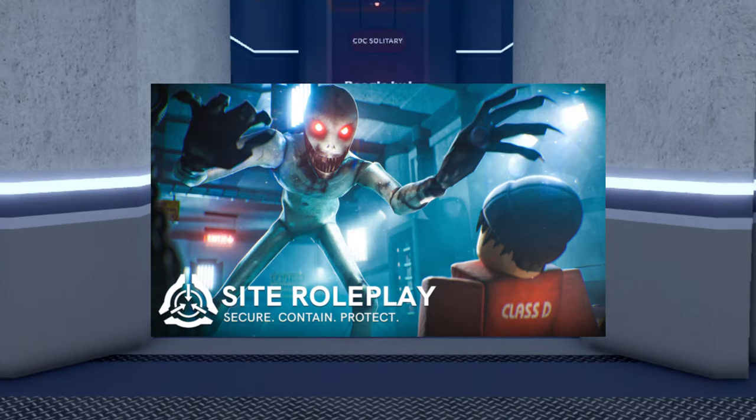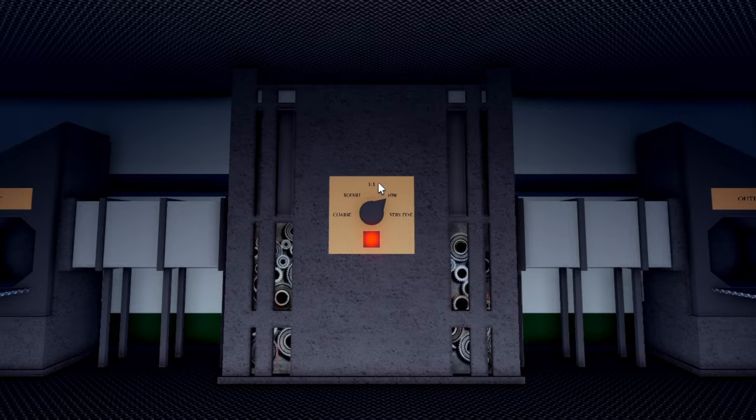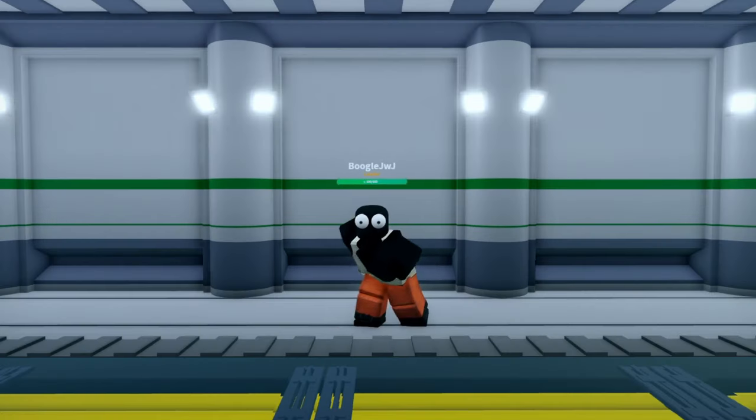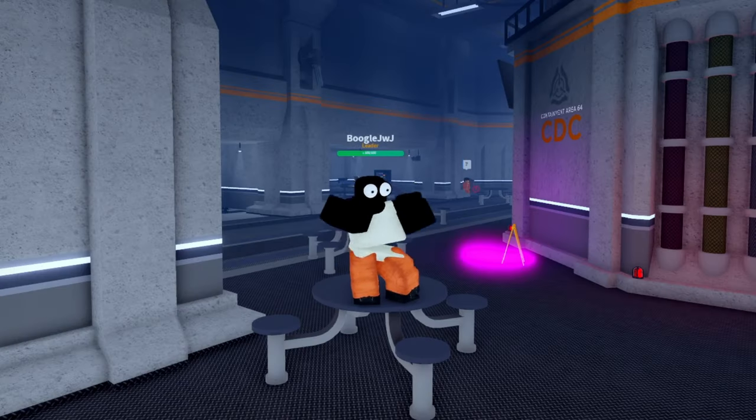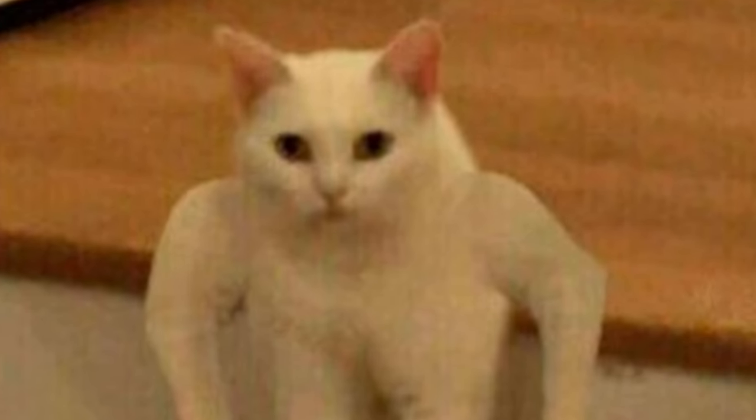Alrighty boys, we are back playing some more SCP Site Roleplay, and today I thought it'd be a great idea to utilize SCP-914. I thought it'd be kind of funny to get a Riot Shield out of the Class-D. You guys will see exactly how this goes, and let me tell you, it's actually kind of funny. Anyways boys, let's get right to the video.